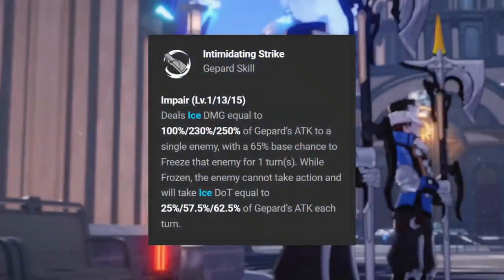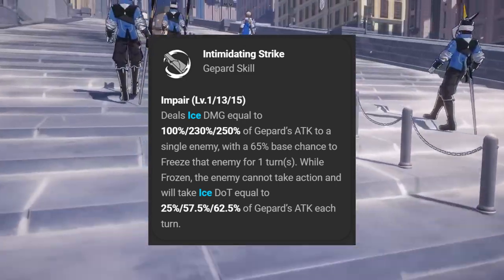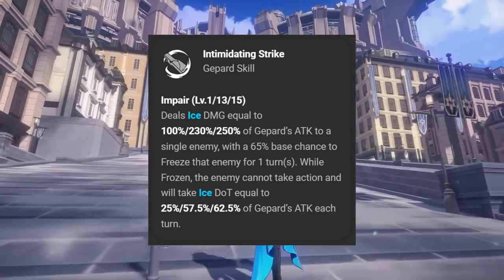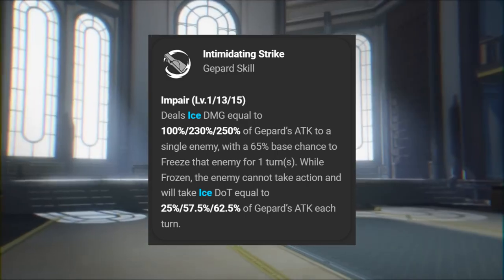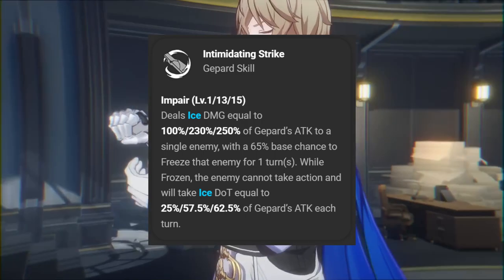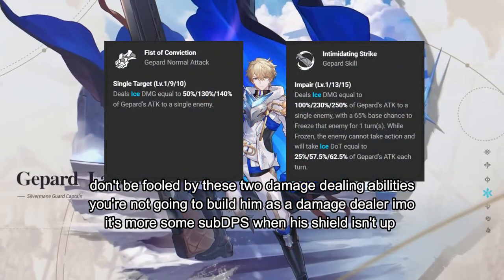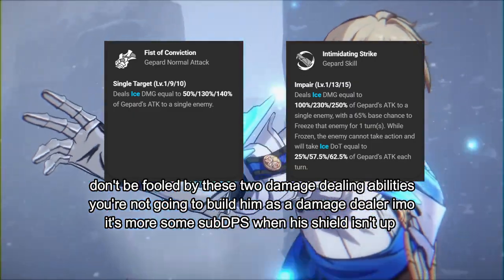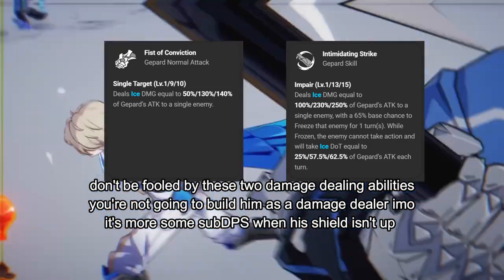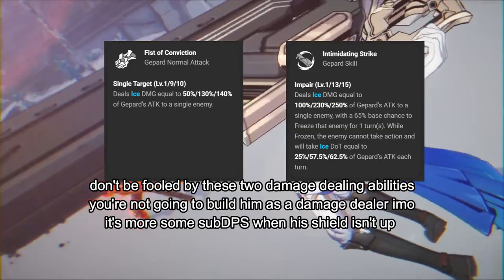His skill, Intimidating Strike, deals ice damage equal to 230% of Gepard's attack to a single enemy, with a 65% chance to freeze the enemy for one turn. If an enemy is frozen, they cannot take action and will take ice DoT equal to 57.5% of Gepard's attack each turn. The damage from this skill is nice, but he's not edging towards being a damage dealer or sub-DPS by any shape or form. Going forward, everything else will scale off of defense, so we're going to be focusing all of the build into his defense and his shields.